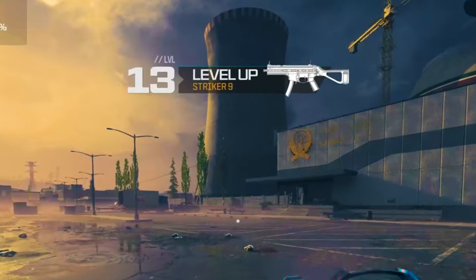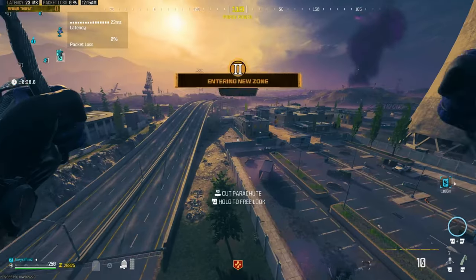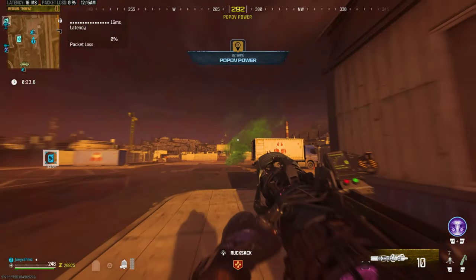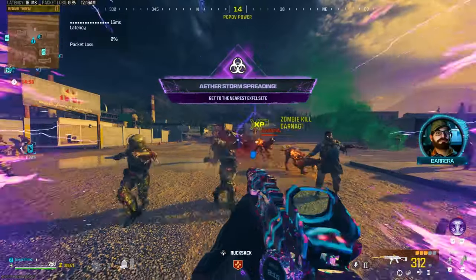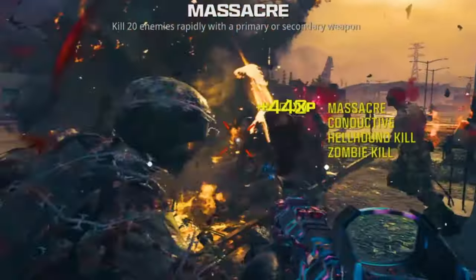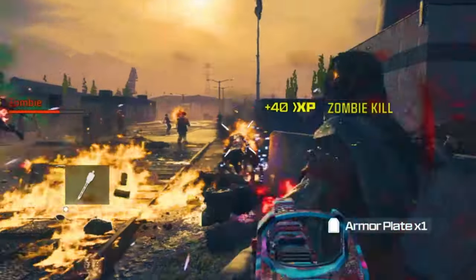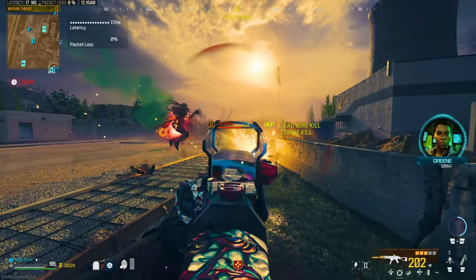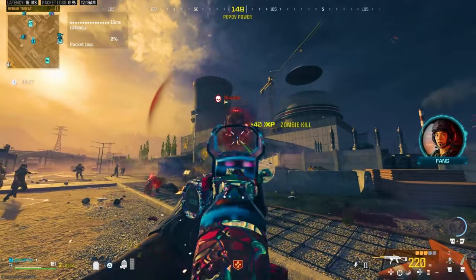Go to zombies and get the weapon that you want to level up along with everything that can help you — cases, schematics, and the best armor you can get. Go to the exfil in the orange tier zone and start the exfil over and over again. You're going to have a minute of a wave of zombies coming at you — just slaughter them. When the chopper goes away, wait for the exfil to come back in about 20-30 seconds and recall it, then do the same thing over and over. This is the greatest XP method in the whole video — way more XP than any other glitch. It's the most fun, the most XP, and the best one for getting camos as well.